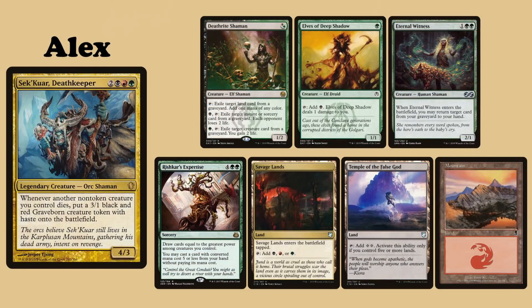My commander is Sekuar, Death Keeper. My opening hand contains Deathrite Shaman, Elves of Deep Shadow, Eternal Witness, Rishkar's Expertise, Savage Lands, Temple of the False God and a Mountain.